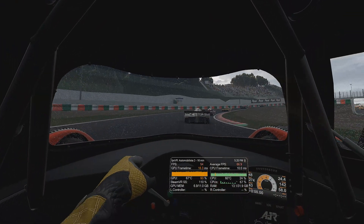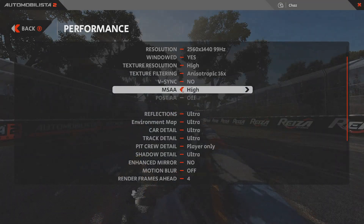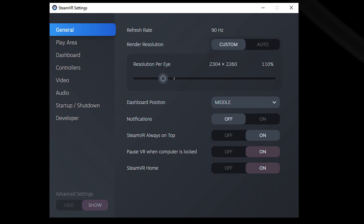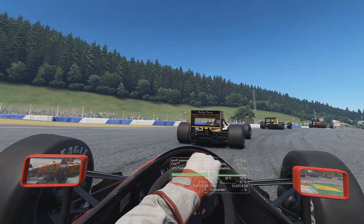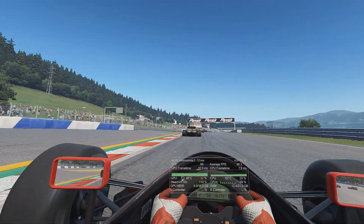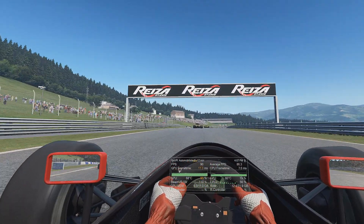The changes I made from maximum settings were very subtle — just 2 clicks to low MSAA and supersampling set to 110% in SteamVR. With those changes, my frames per second lock at or near 90 frames per second, and the difference in image quality is not noticeable.